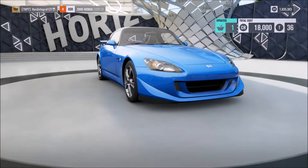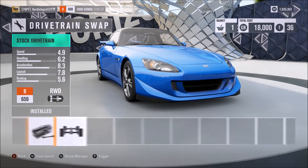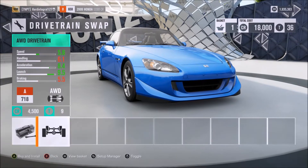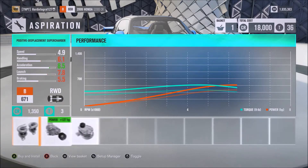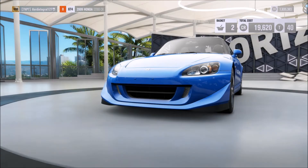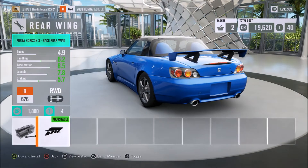We're going to chuck the V8 in for the most power - we're going to need power. We're going to stick real drive for now. Actually, I'm going to make two builds of this - we're going to have a real drive one, and the twin turbo makes it better, so we're going to get the twin turbo. We're going to have a real drive one and an all drive one.